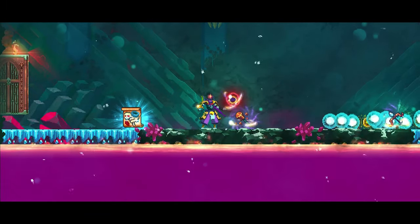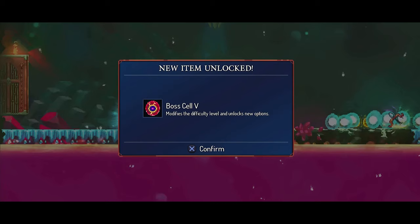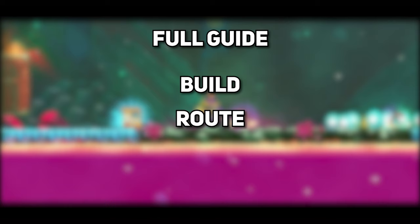How to get the fifth boss cell in Dead Cells. For this you will need to beat the Giant on 4-cell difficulty, and here I will give you a guide for the build, route, and how to beat the Giant, so you will be able to get the fifth boss cell for yourself.